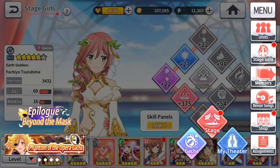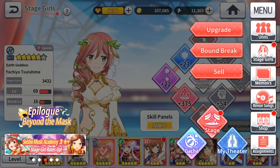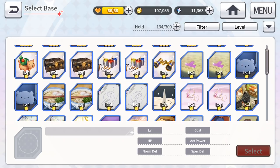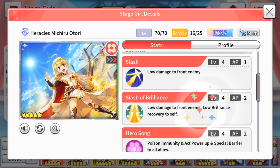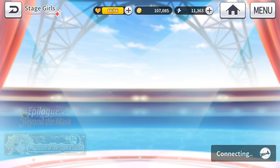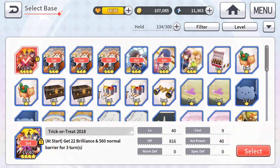Moving on to memoirs. For DPS characters with brilliance attacks — identifiable by an upward arrow with a golden icon on their second skill — equip initial brilliance prints. For example, a 22-brilliance or even 16-brilliance print at the start works well because PvP fights boost initial brilliance to around 50%. Combining that boost with a brilliance attack gets your climax bar to 100%, letting you trigger climax as early as the second turn.